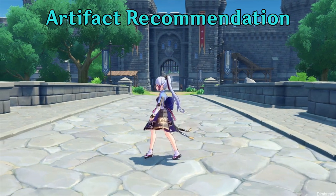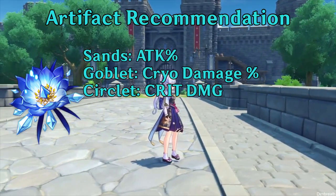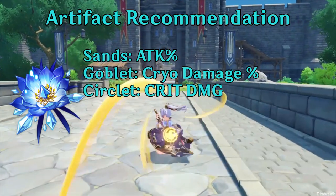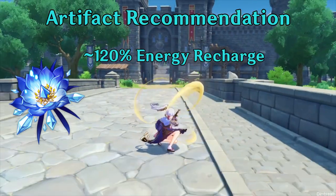Next, Ayaka's artifacts should be the 4-piece Blizzard Strayer. Go farm now if you don't have them. The recommended artifact substats are attack% sands, cryo damage goblet, and crit damage circlet. You should aim for at least 120% energy recharge so you can actually have good burst uptime.